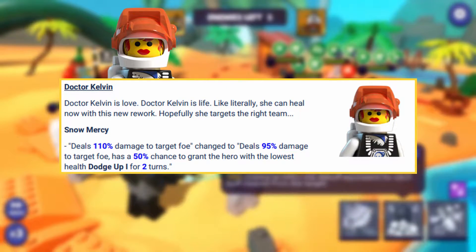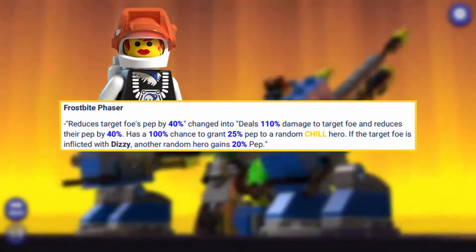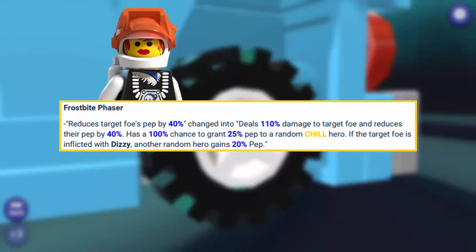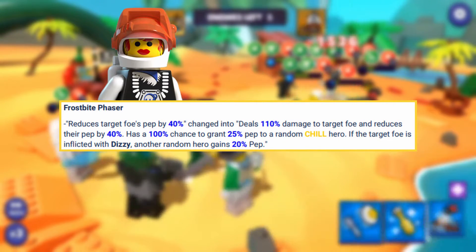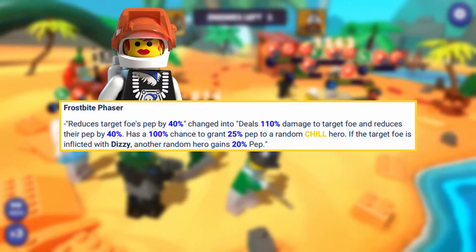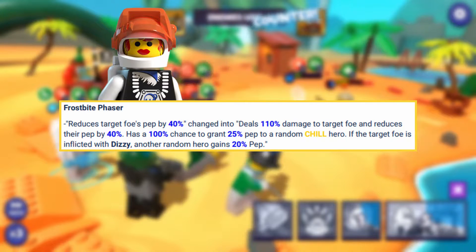So a bit of extra dodge on this team thanks to Kelvin's new basic. Her first special ability, instead of just reducing pep by 40%, will now deal 110% damage and then reduce their pep by 40%. On top of that, there will be a 100% chance to grant 25% pep to a random chill hero. And if the target foe is inflicted with Dizzy, another random hero gains 20% pep. If you're running her in a full space team with Commander Cold, he is guaranteed to gain that pep.